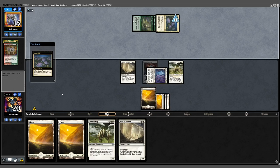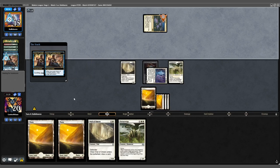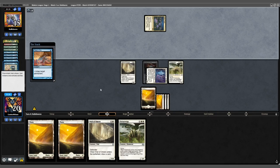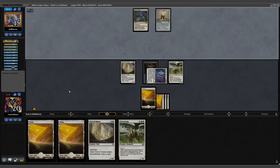Opponent plays Lotus Field, cycles a Vizier — Lotus Field untaps for 3 blue mana. They untap the Lotus Field once more, then again, and again. They cast Ideas Unbound, Dream's Grip to untap it again. This feels like we're getting Belchered — scoop it up.